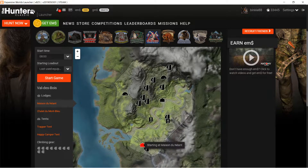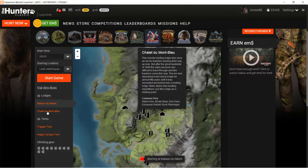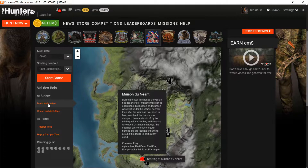Looking at Valdebois as another example - that holds alpine ibex, which don't have callers. Red deer does have a caller. The red fox caller is also a nice one to buy because it calls in red fox, arctic fox, and coyotes. There's also European rabbit and ptarmigan with no callers, and brown bear with no caller either. So for this map, buy the roe deer caller, the fox caller, and the red deer caller - then you're all set.